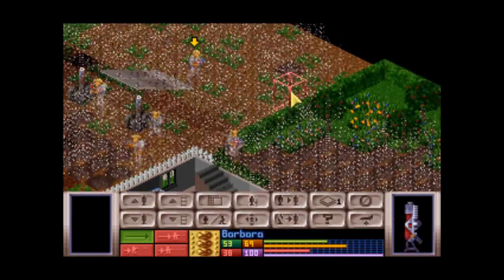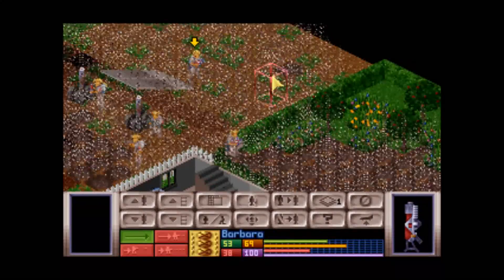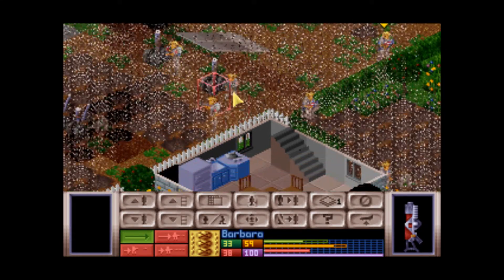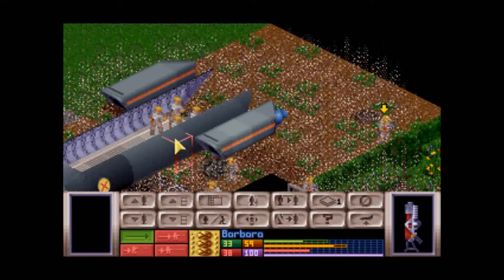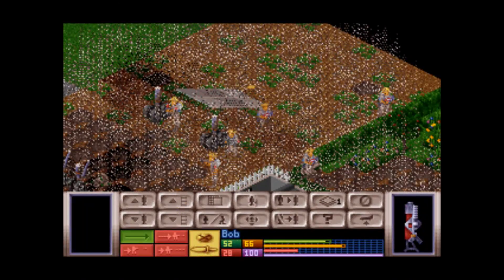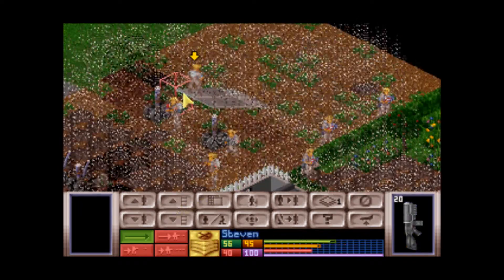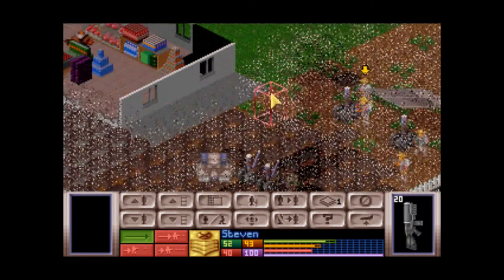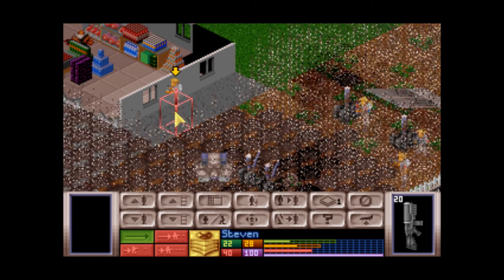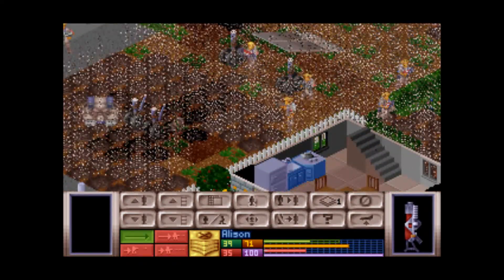Take the loss. If you go to a terror mission and immediately leave, all you get negative points for is the dead civilians — which is around 300 to 400 depending on how many spawned. That's far better than ignoring it. If you ignore a terror site completely, you lose a thousand points. So we'll always at least drop a Sky Ranger there, and maybe kill a few if you see aliens right in front of it.